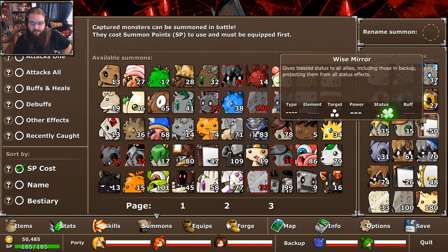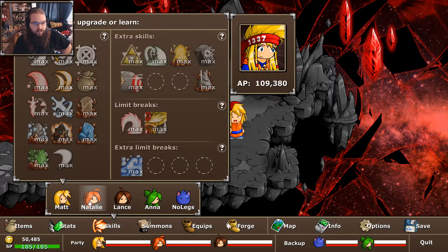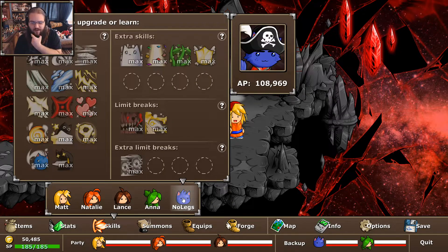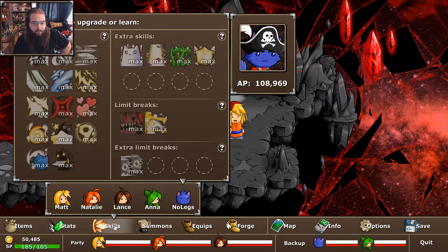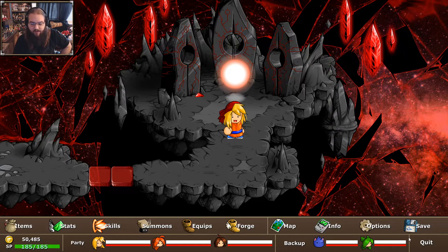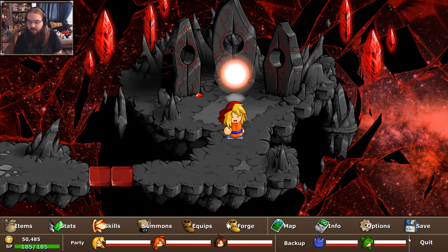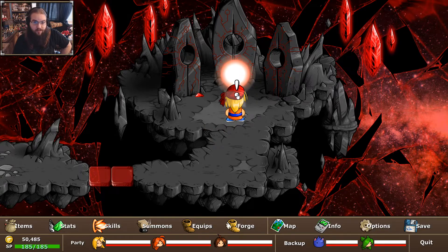Here are my summons — I just had to go recapture Wise Mirror off-camera. Swapped a few around that I think might be handy. This is what I have on everyone right now. Just a reminder, this is version 1.5 — I'm not doing the version 2 beta. We have all but two medals in the game, so I believe this boss will be at its very strongest.